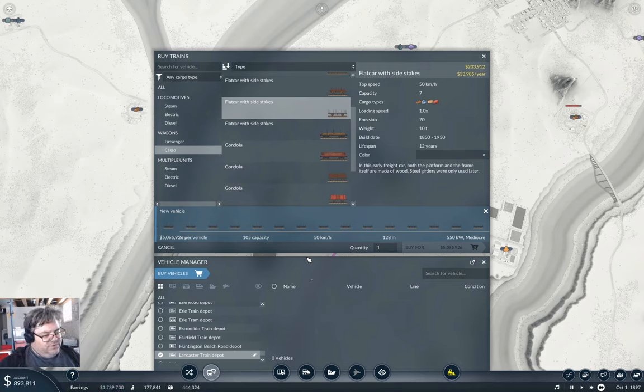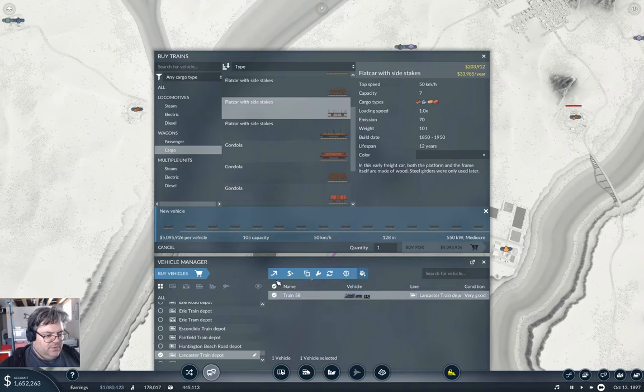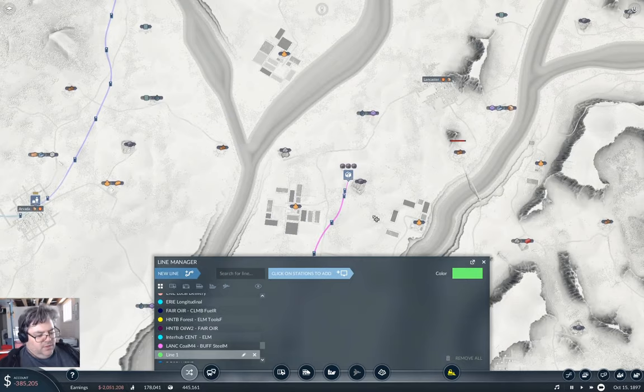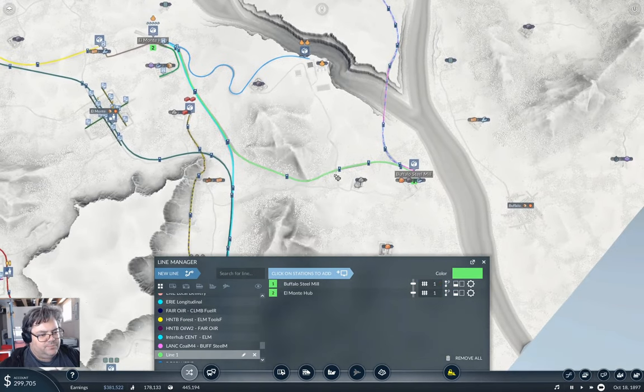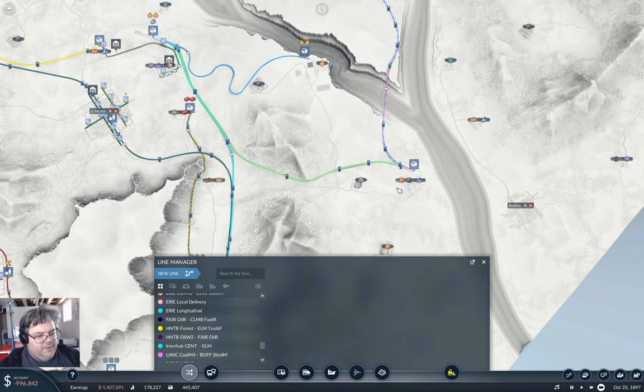It's going to take a while to fully filter out. That's three million up, four — yep. Just need to get the one train in; I could drop it to 10 cars and probably pay for it. There we go, we've got it — new line. We go from here to here — this is the Buffalo Steel Mill to El Monte hub.